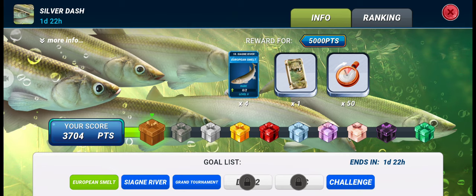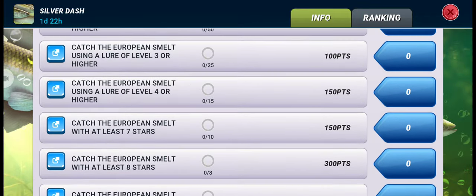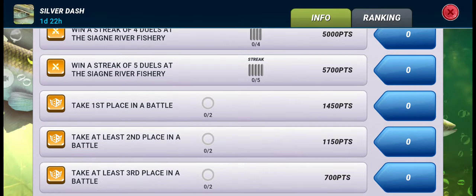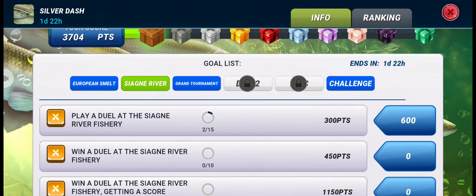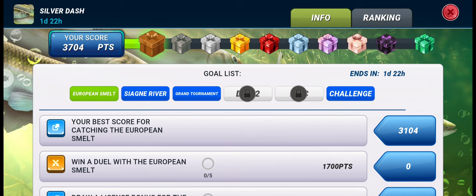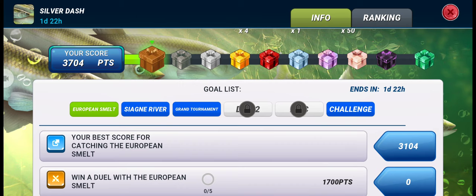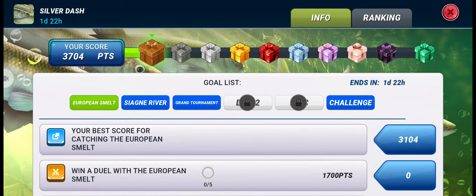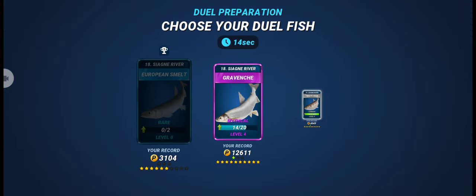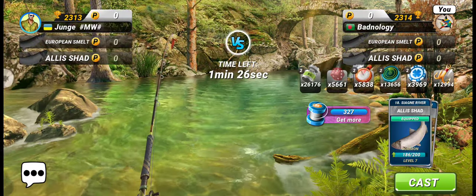We just need 1300 more points to get the first box. Each duel played gives 300 points regardless of win or loss, so if we play another duel we'll reach 4000 points total. Let's keep playing duels with the new rare fish until we get the first box. The opponent this time chose the common fish Allis Shad.